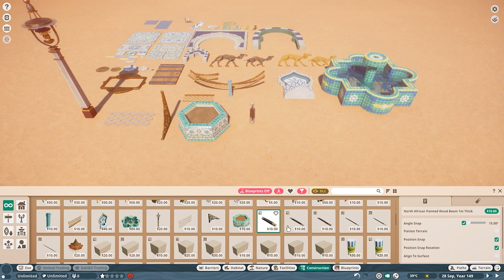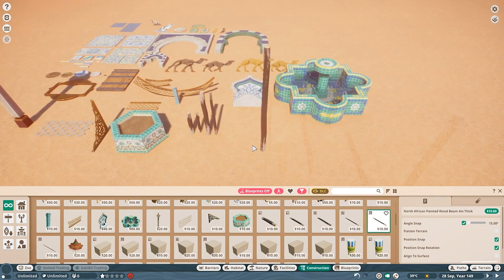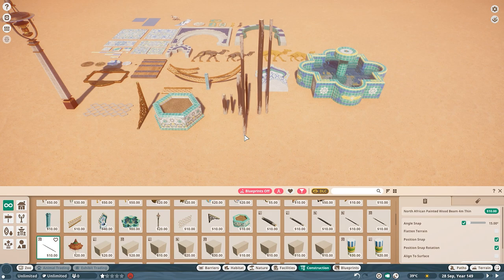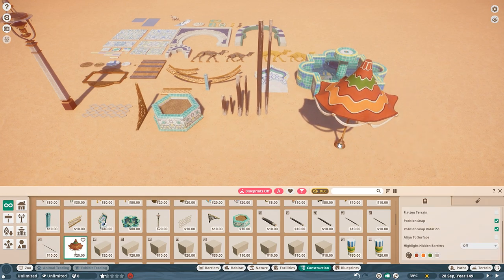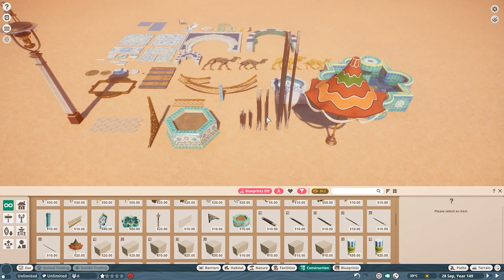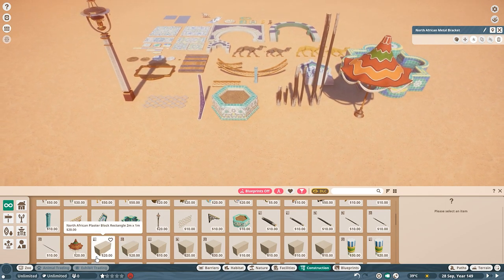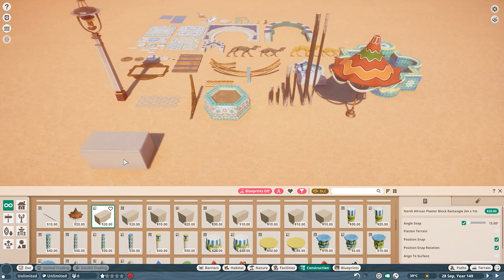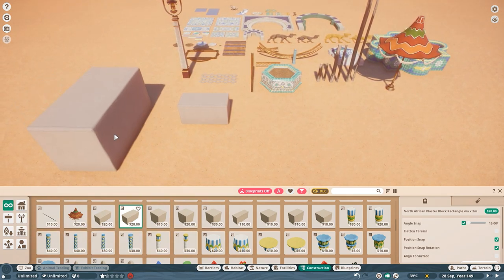We have a planter and then a lot of beams — they're all a little bit twisty and such, which I like. I don't like having perfectly straight beams. They come in one, two, and four meter versions — I'm always curious why there's never a three meter version. Then we have a canopy. I really love that a lot of this is recolorable — I didn't think that this bracket would be recolorable.